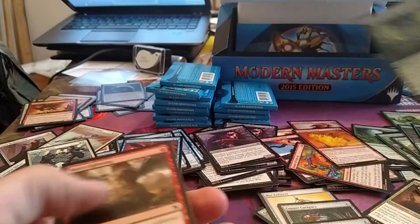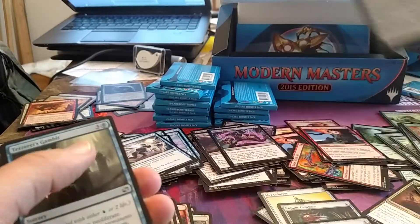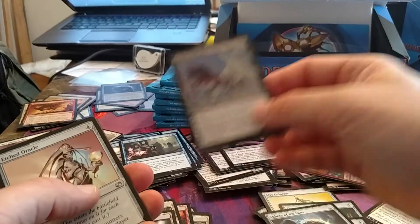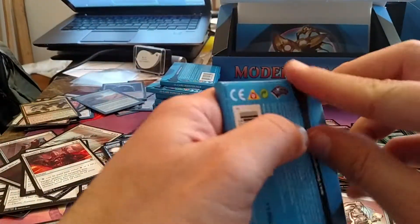It's weird that a couple of those rares were upside down, but at this point everyone has heard of the quality control issues that have plagued this set, including the previous box I recorded — damaged foil rares. Hey look, it's another Apocalypse Hydra. Cannot contain my excitement.